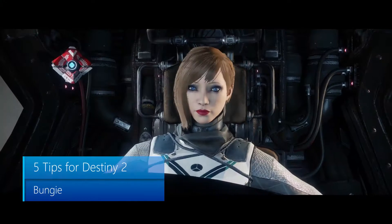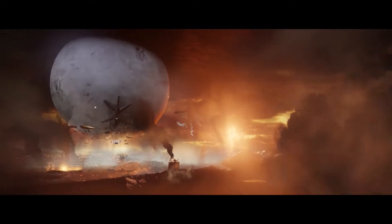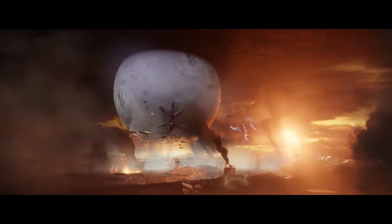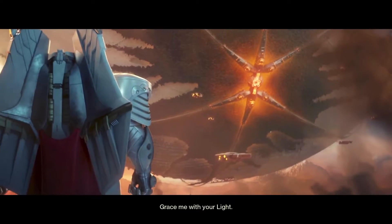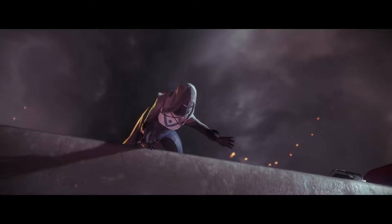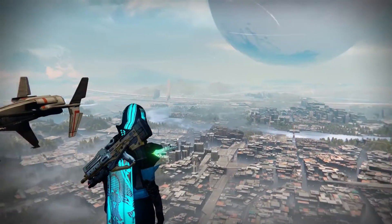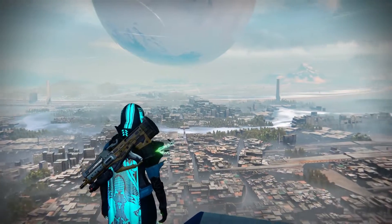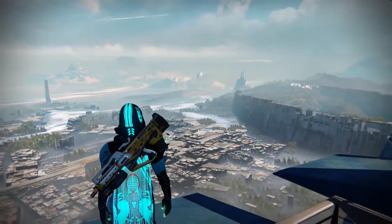It's time, Guardians. Ready your weapons and prepare for battle, because the Cabal just started a fire that they cannot put out, and they will burn. They have invaded the last city, imprisoned the Traveler, took our light, and destroyed our Purple Ball — the majestic Purple Ball. But this great city has stood through the Battle of Six Fronts and the Battle of Twilight Gap, and you can be sure that we will be standing after this one.